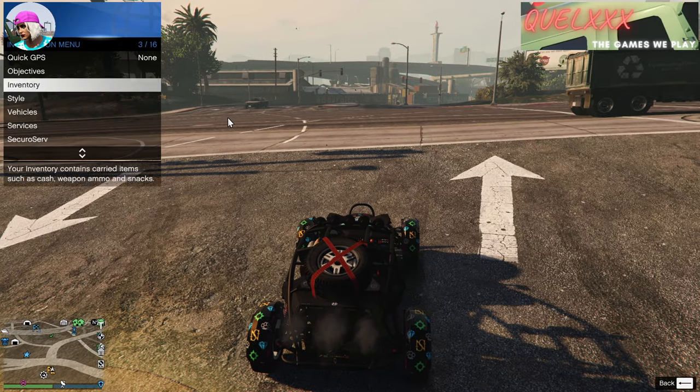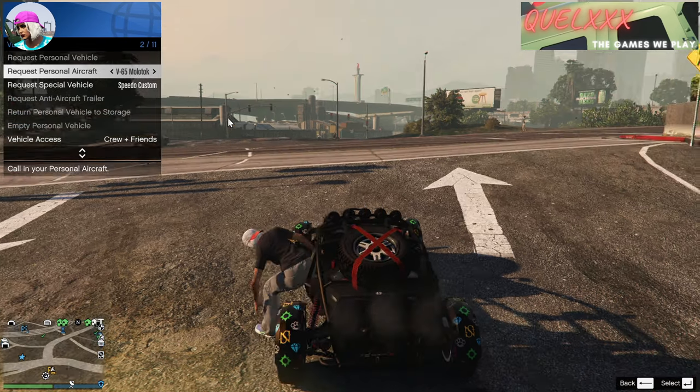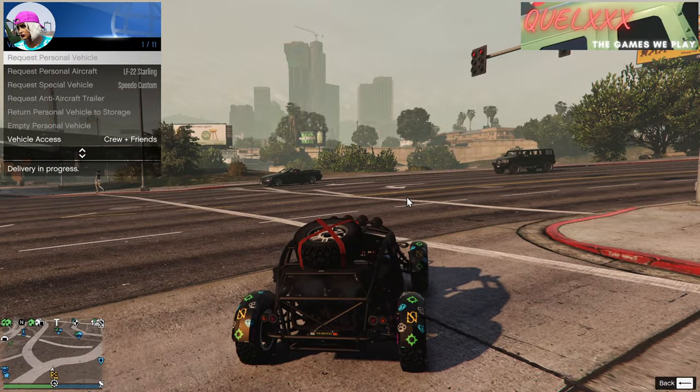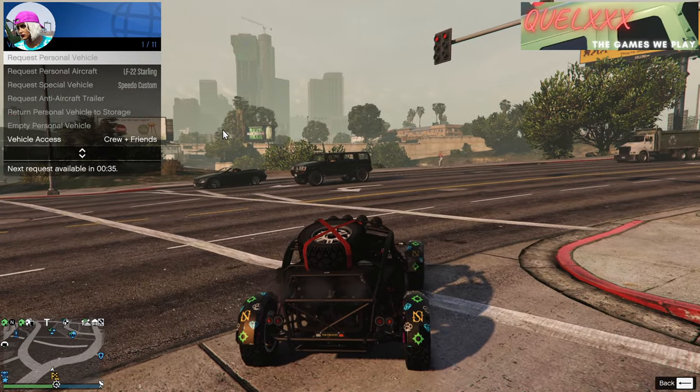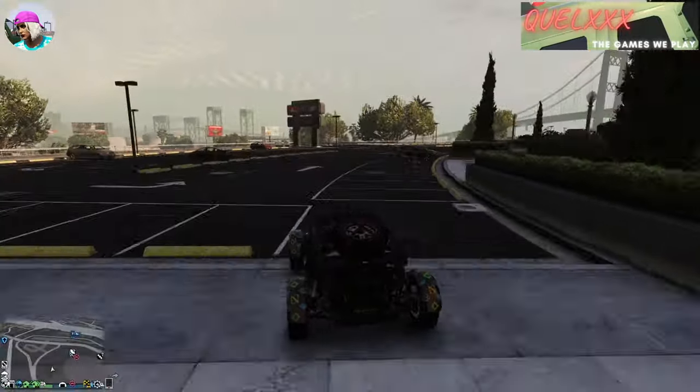Once you are outside of the arena, go into your interaction menu under vehicle options and let the cursor rest on the Molotov. Then exit the car, select the Molotov, and get back into the car. It doesn't matter where the Molotov spawns — we're not going to go to it — but once it does spawn, start making your way back to the MOC with your Maxwell Vagrant.